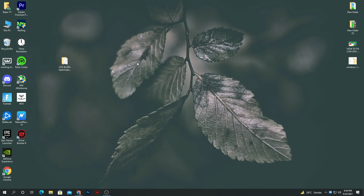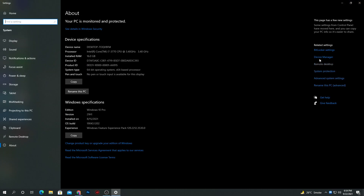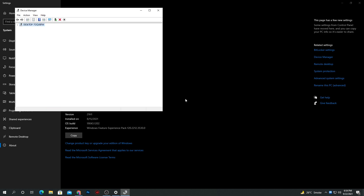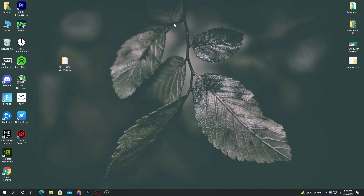Now do some settings for the high precision event timer. Go into the properties of This PC, then go to device manager. Scroll down to system devices, click the dropdown, and find the high precision event timer. Right-click it, disable it, click yes, and we're done. Close the device manager.